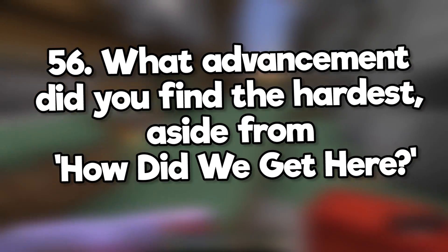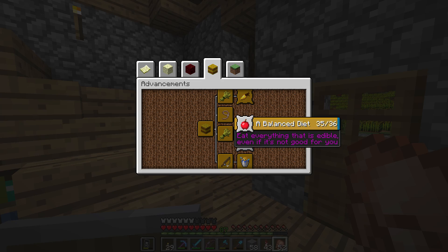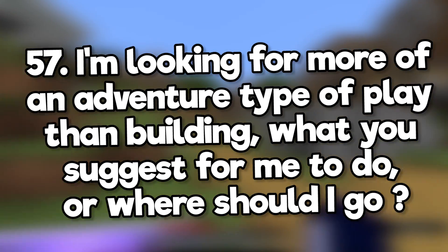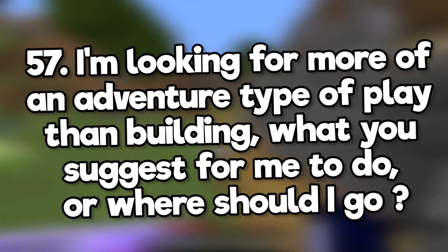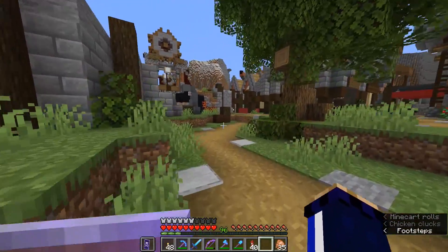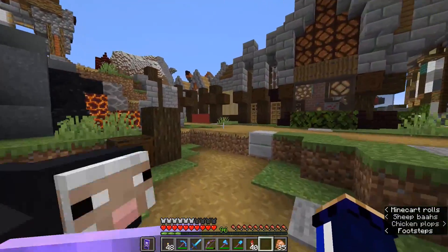What advancement did you find the hardest aside from 'How Did We Get Here'? A Balanced Diet is really difficult because enchanted golden apples can't be crafted anymore and finding them is pure luck. I'm looking for more of an adventure type of play than building. What do you suggest? Download some maps. Try complete-the-monument maps like the Diversity series or Zipheus, which was made by my friend B-Ran.